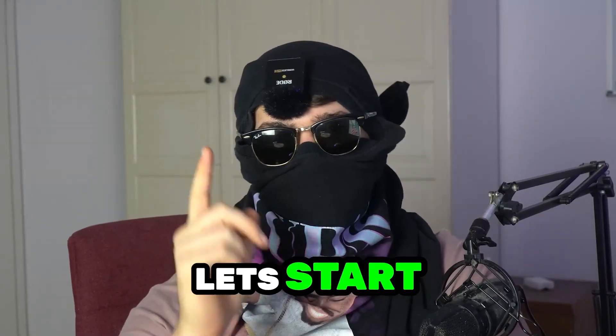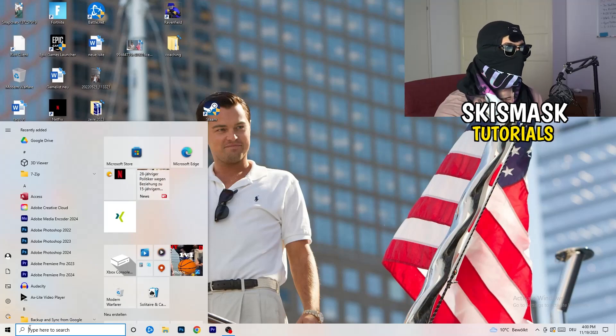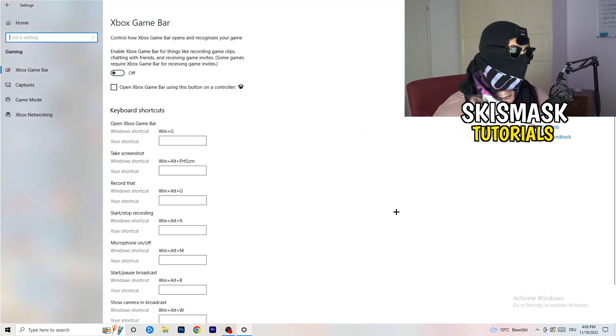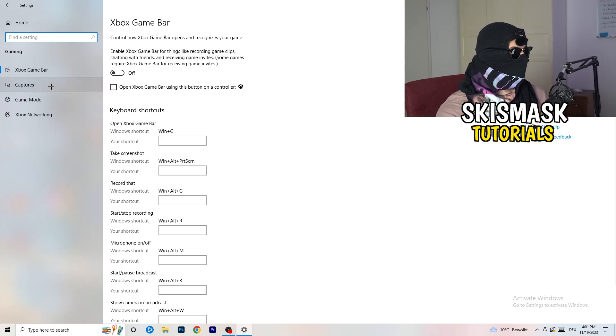The first thing I want you to do is really simple. Go to the bottom left corner of your screen, right-click, and click on Windows Settings — or hit your Windows key and click Settings. Once Settings opens, go to Gaming. You'll see Xbox Game Bar — you need to turn this off. It causes a lot of trouble especially on low-end PCs. You don't want anything running in the background affecting your performance.